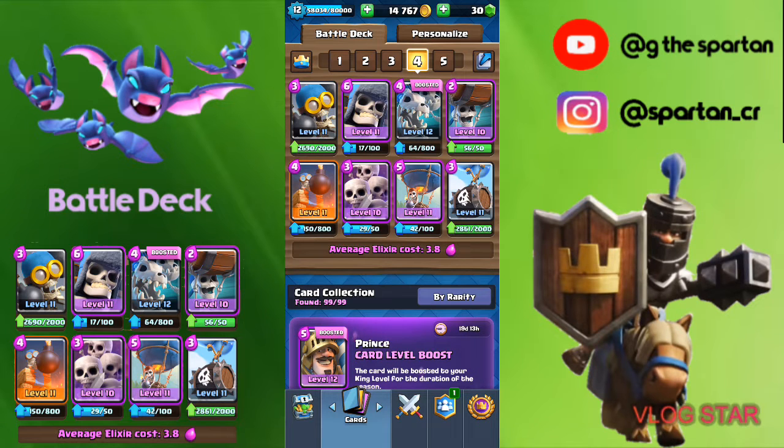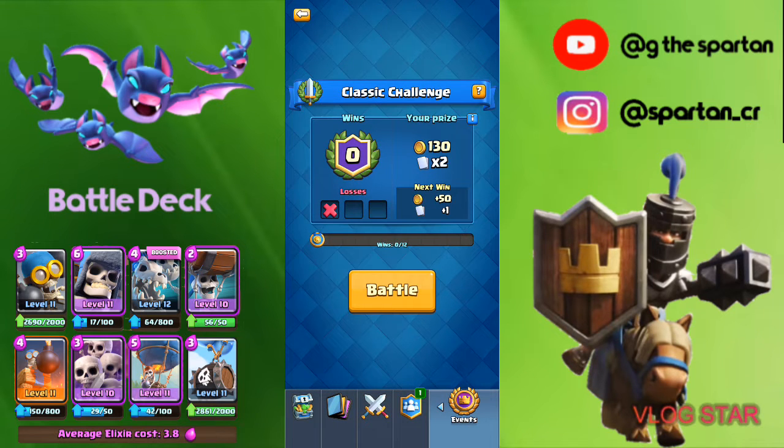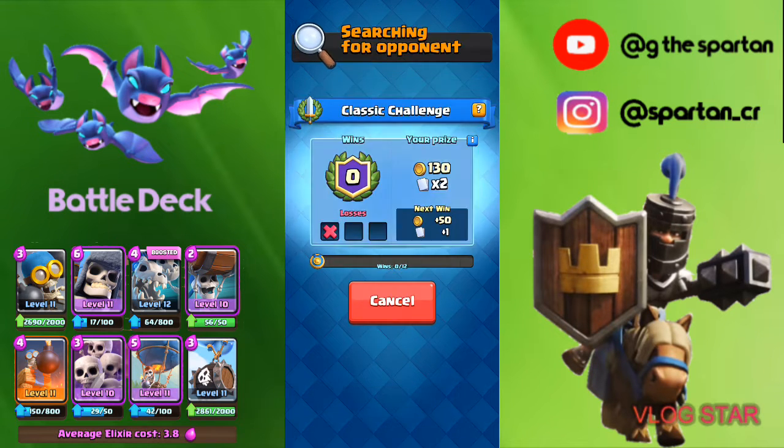So this deck's going to be only skeletons, and I know there's a lot more skeleton cards than just eight. There's Tombstone, Royal Guards, skeletons — maybe that's it, but there's like 99 cards, so that's like 10% of the cards in the game are skeletons. It's kind of crazy — actually more than 10%. But without further ado, yeah, ignore that loss. We're going to be starting a classic challenge with this deck.